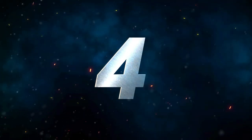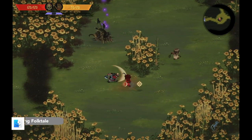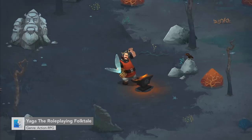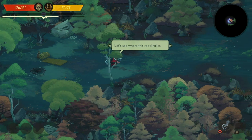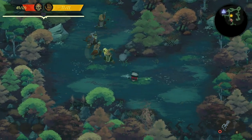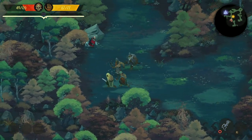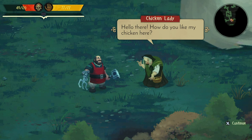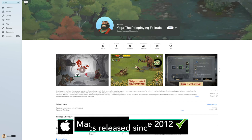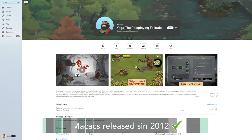Number 4 is Yaga: The Role-Playing Folktale. Go up against the murderous legends of Slavic mythology in Yaga, a darkly humorous action RPG. Forge weapons with your own hands as you explore this childhood fable come to life. Bludgeon ancient monsters to a head-bobbing soundtrack, and choose how to complete quests with the reputation system. Multiple endings and deep but intuitive upgrade options keep Yaga fresh to enjoy. Yaga: The Role-Playing Folktale is available on Apple Arcade and should be playable on all Macs back to 2012.